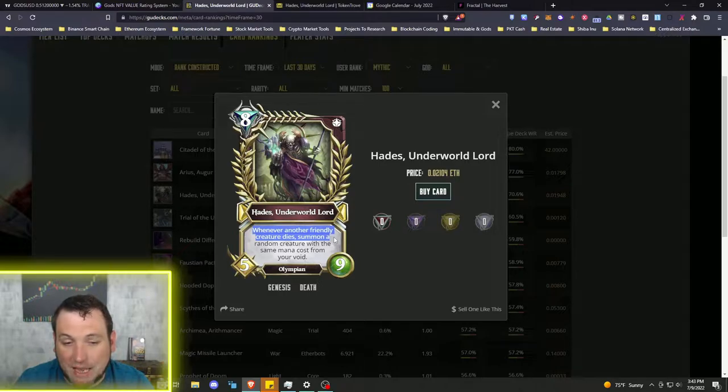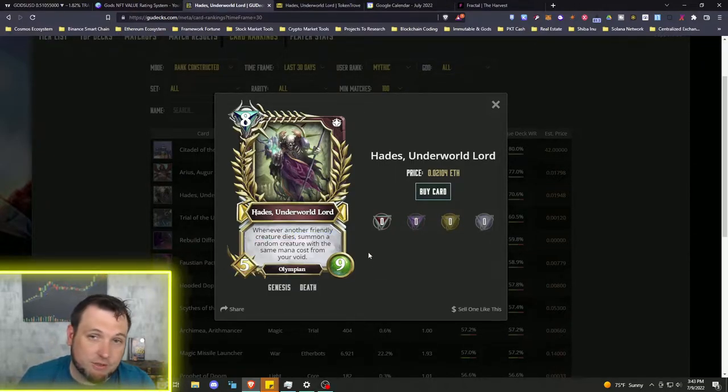Reading the card text: "Whenever another friendly creature dies, summon a random creature with the same mana cost from your void." So when your ally creatures die, you bring a dead creature back to the board — that's very valuable in any trading card game. And the name Hades, from Greek mythology as the god of death, adds nostalgia and historical reference to the card's value.